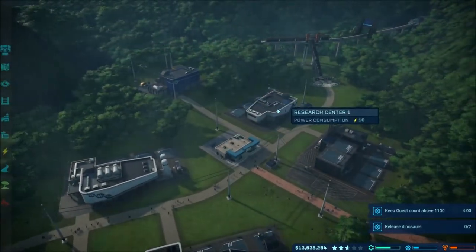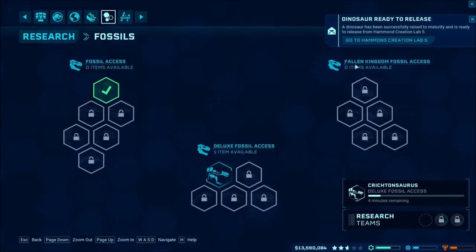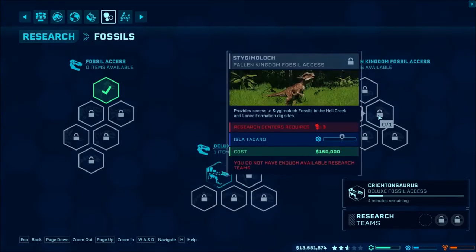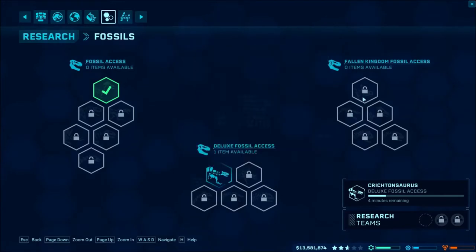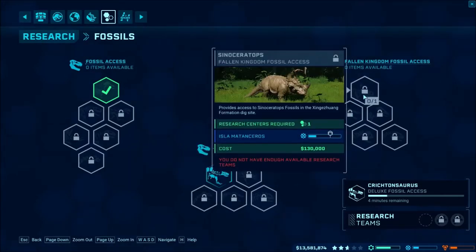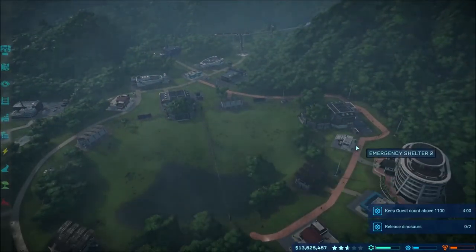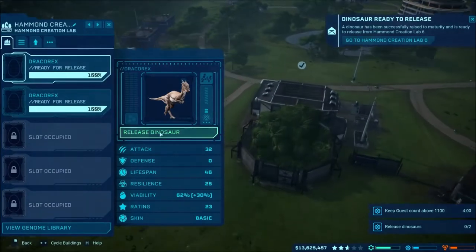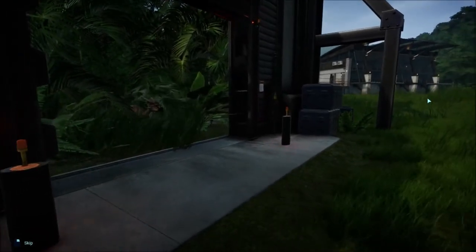We did get the Fallen Kingdom update, I saw that in here as well under the new fossils. So we've got the new update — we've got the Sinoceratops, Baryonyx, Stigymoloch, whatever. We have to work on East Lamuerta for those, and on this island we just have to get our entertainment increased. The island's not doing too well — we have a bunch of money but it doesn't seem like it's making a lot. I'm hoping adding these new dinos will make everything better.